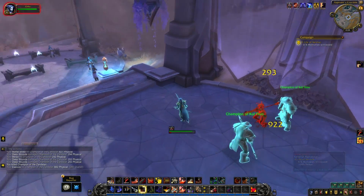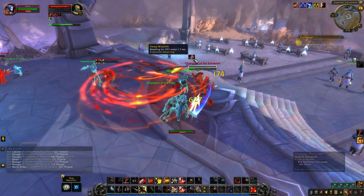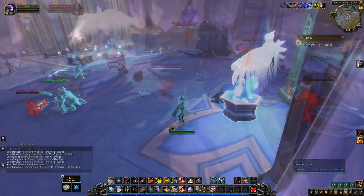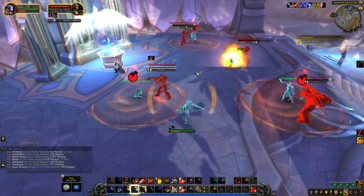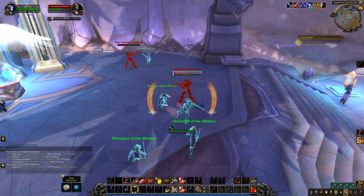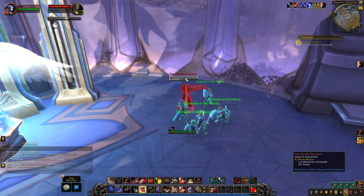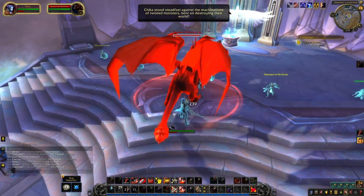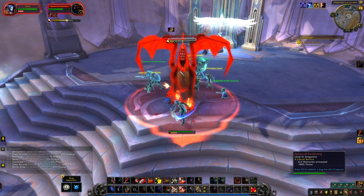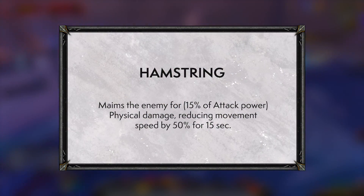Spending 20 rage on Slam as a Fury warrior will basically never make sense. Shield Block and Shield Slam will feel the same most of the time, but like with Ret Paladins, there's a nice niche use case of swapping weapons and trying some off-tanking even as a DPS spec — unlikely to happen often, but the possibility is there. However, Shield Block costs 30 rage on both Arms and Fury, ignoring that the rage generation rates differ between specs, so some more work is needed there.